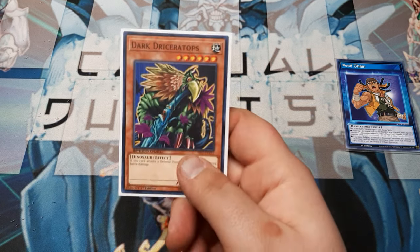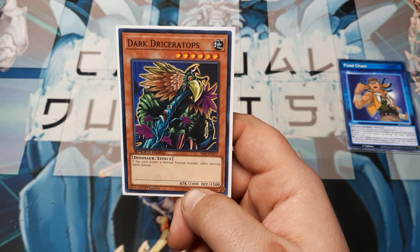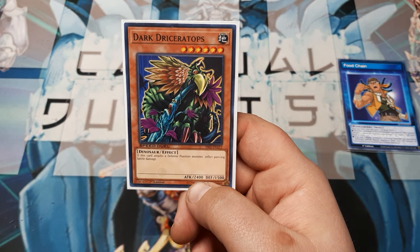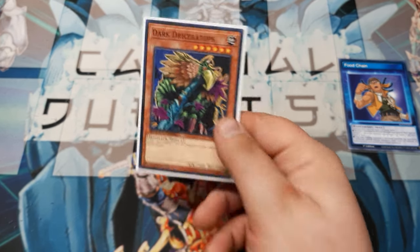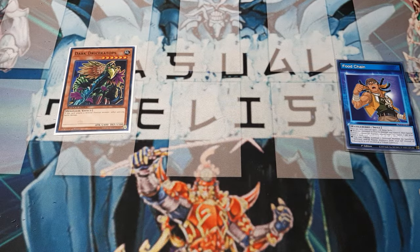First up on the deck list, a single copy of Dark Dry Zeratops. Mentioned him a couple videos ago because he was sitting face up on the table. Good card — six-star dino, 2400 by 1500. When it attacks in defense, it gets piercing. It's not an end-all-be-all, and we don't really use the climb so much as we use the last effect.